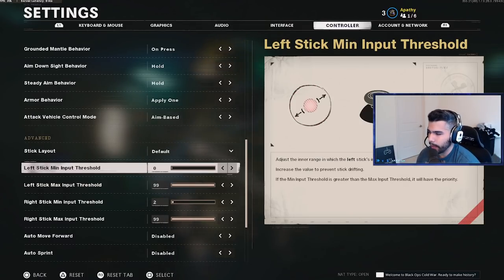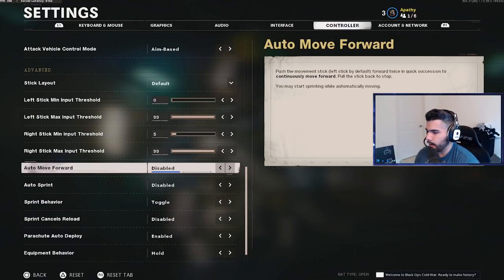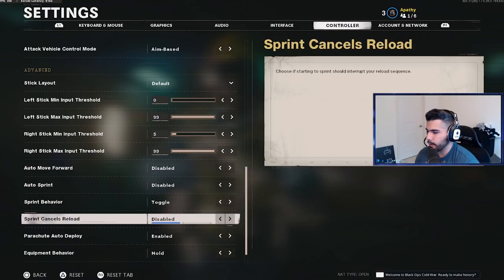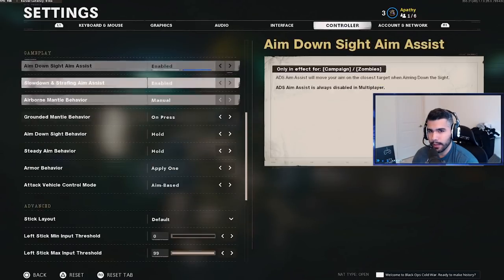Right stick dead zone — also very important to keep low. The default in Modern Warfare was around five; in this game it may default to ten, which is absurd. I keep it at two or three. When I tried zero I had slight stick drift so I bumped it up slightly. Keep these thresholds as low as possible so your controller reacts quickly without needing to move the stick too far. Auto forward disabled, auto sprint disabled, sprint cancel reload disabled — I'm used to not canceling with sprint so I leave that off.